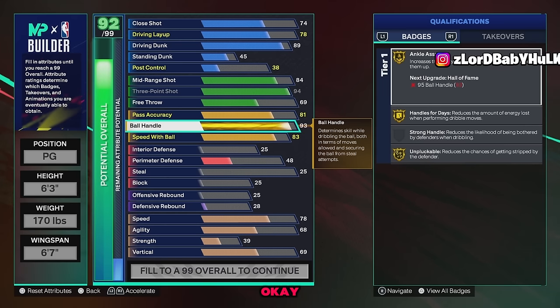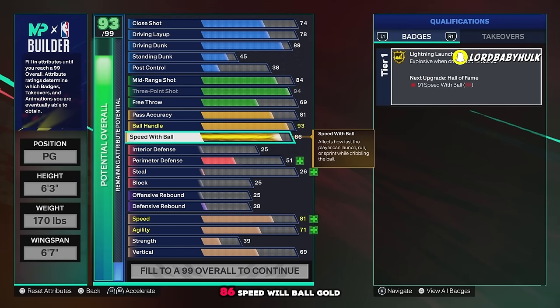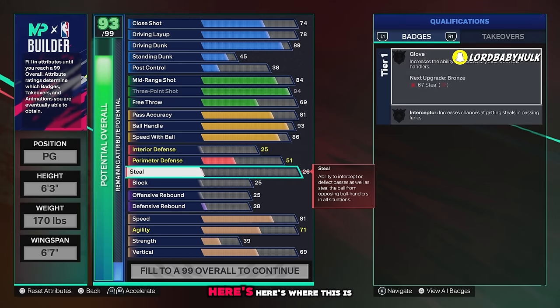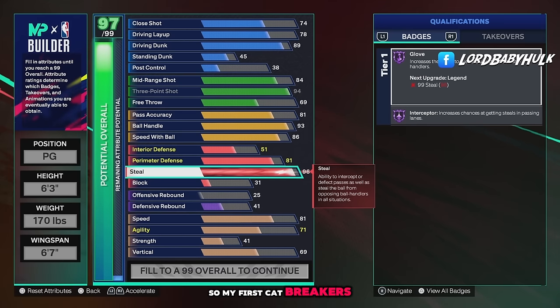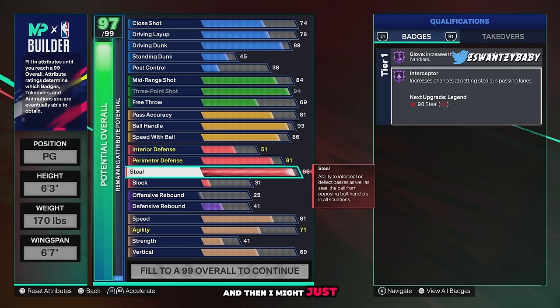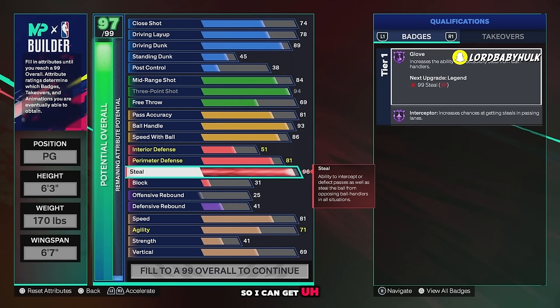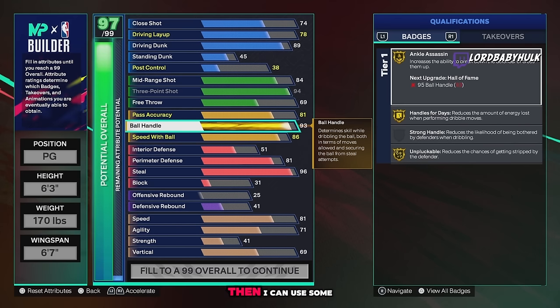For ball handle it's not low — 93. I could have went 92 but I want the ankle assassin off rip, then use cap breakers for 95 or use the max plus one. 86 speed with ball gets gold lightning launch. Here's where this build is broken: you can make a build like this and have a 99 steel. My first cap breakers bring legend glove and legend interceptor — insane on a build like this. I might use my max plus one on the three-point for Hall of Fame limitless range.